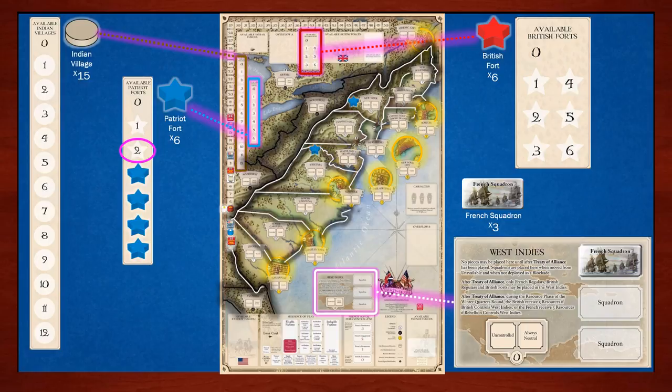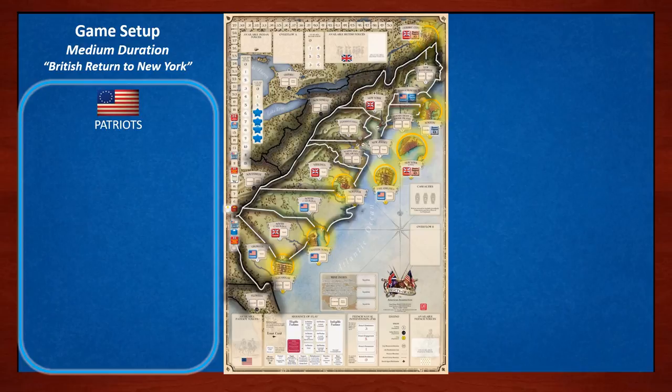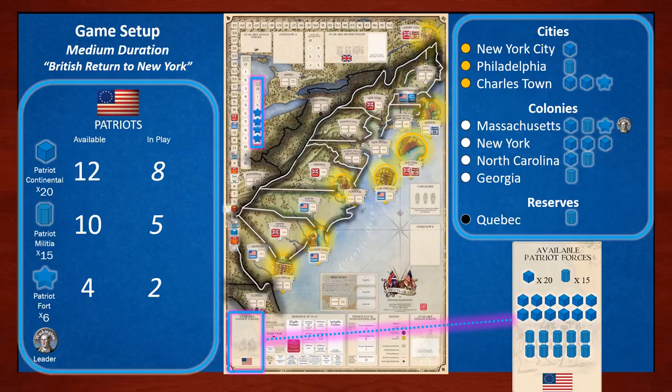Now let's set up each faction for the British Return to New York scenario. The Patriots have 20 Continentals, 15 Militia, 6 Forts, and one leader: Washington. Place the available units in the available forces boxes for units and forts. The units currently in play are shown on the right side of the screen with their territory spaces. Pause this video and take a moment to set up your own board at home.